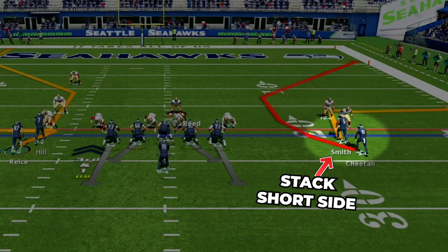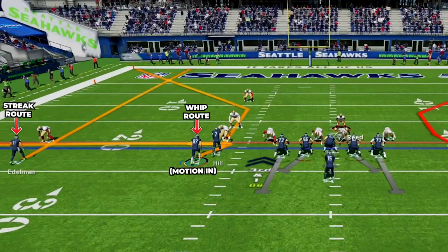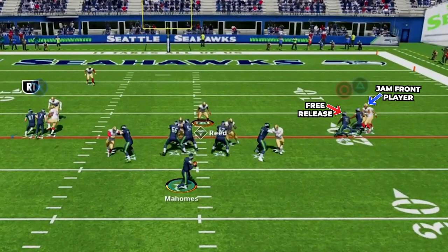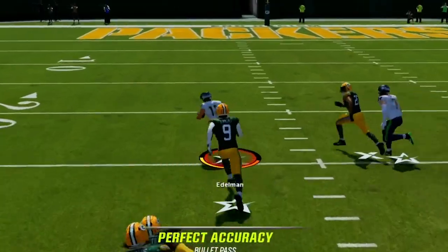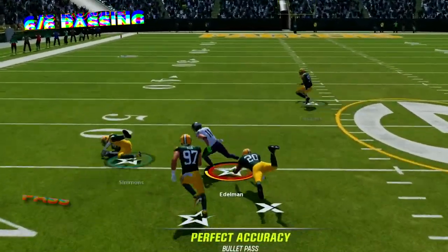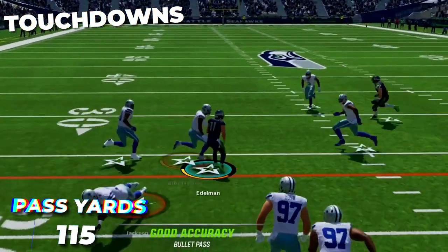For setup have the stack to the short side, put the middle slot on a whip and motion him in, then put the outside receiver on a streak. First I look to the stack and the inside C route — with press man the corners jam the front player in the stack, allowing the C route to shoot inside and up the shallow seam for a nice pickup, one of the easiest ways to beat man all year. Against zone it works similarly with the flat defender jumping to the out route and the C route shooting up the seam. On this route I went 6 for 6 for 115 yards and two touchdowns.